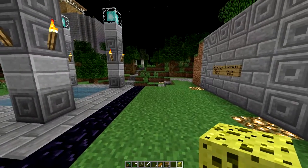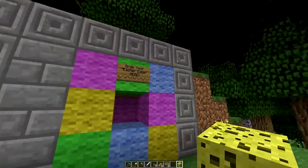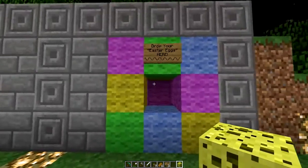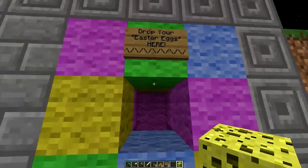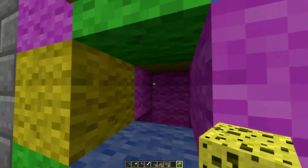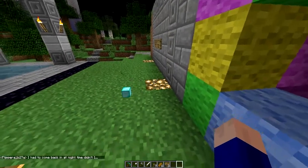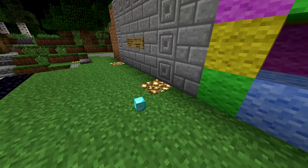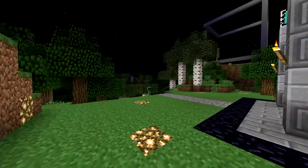Once you've got your egg, you bring it back to the spawn area. And over here, you see there's a colorful, festive little egg drop place. So just go ahead and bring your egg up to this area, go ahead and throw it in, and as a reward, you will see a lovely diamond block.